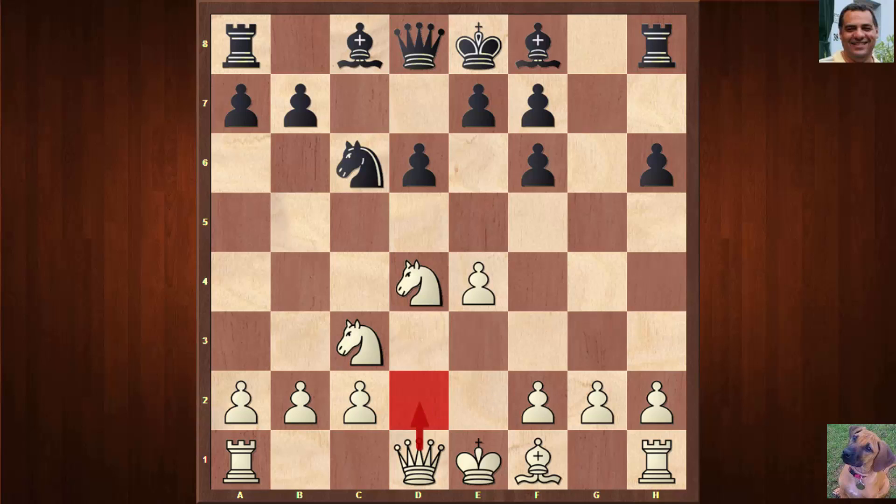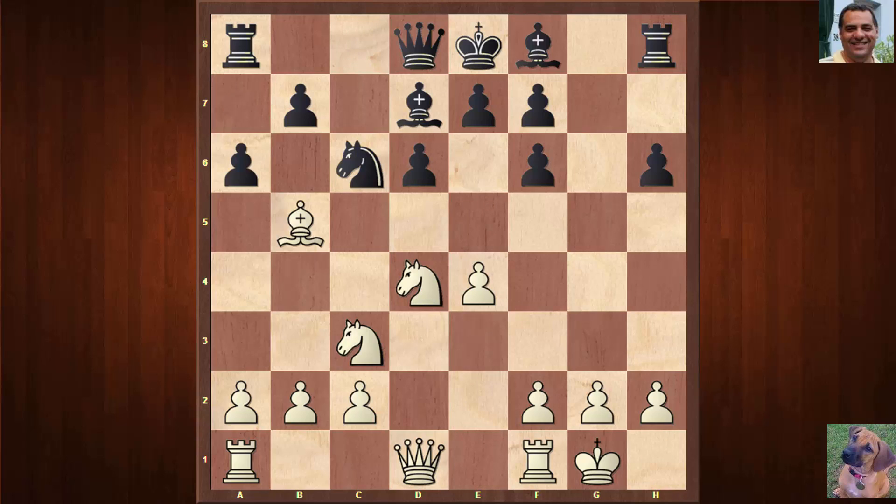This position has been seen before and usually plays well for White. There are 10 games in the book with Queen d2 having been played, but Stockfish goes further and volunteers potentially to give up another bishop with Bishop b5. Black plays Bishop d7, and White castles. Stockfish has no major priority against giving up the bishop pair if it sees compensating factors — it gives up the light-square bishop.